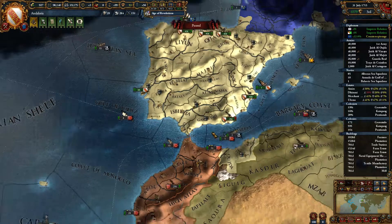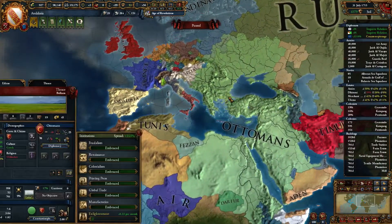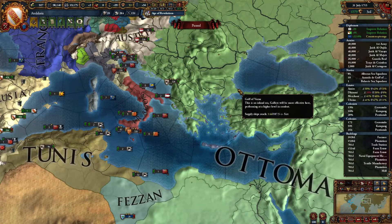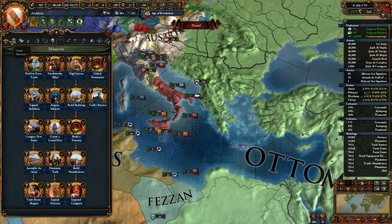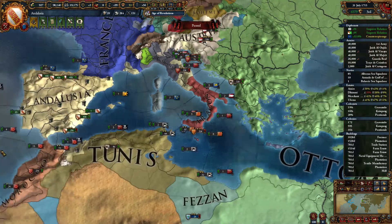The trick to playing Granada now — some people would say you should ally France, but that doesn't work. The strategy now is to ally the Ottomans. Improve relations with them as much as you can, and when they go to attack — usually Khandar — they will weaken their army enough that you should be able to get an alliance, with a diplomatic reputation advisor and all that to guarantee it.